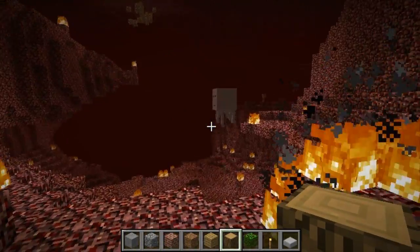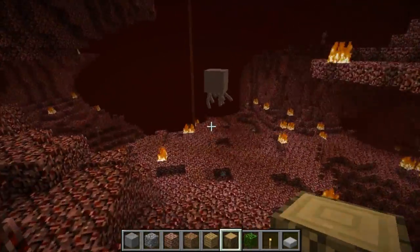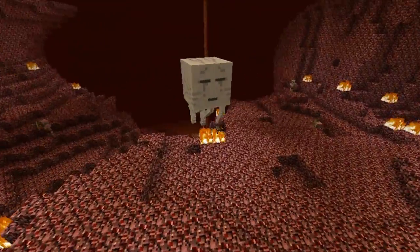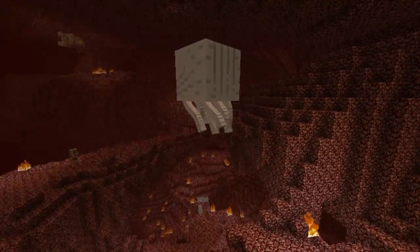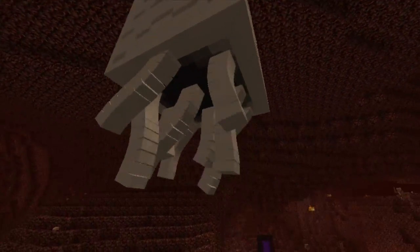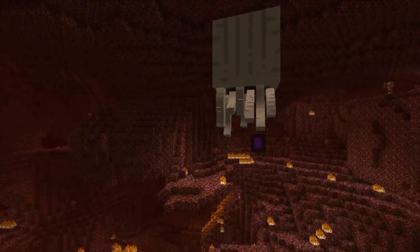We are now in the Nether, and look — there's already a ghast right in front of me and a pigman. Look at the animation from the tentacles on the ghast. Do you see it moving in a really nice motion? It actually looks like it's realistic. I totally believe that Minecraft should already have this in vanilla Minecraft. It looks way better than how it used to look. They are still squared, but you can see a lot of squares moving at once and it looks really cool.